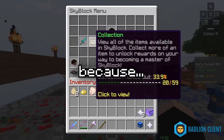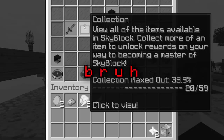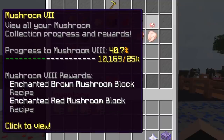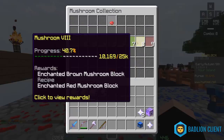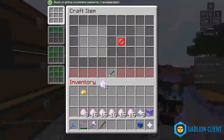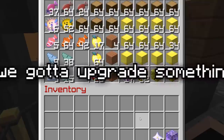We're probably getting close to the point where we could do the Romero thing. Forceful — because strength is cool. Let's see how close we are. We're at least getting to the point where the next collection needed for Romero is the enchanted mushroom block. We've gotta upgrade something.